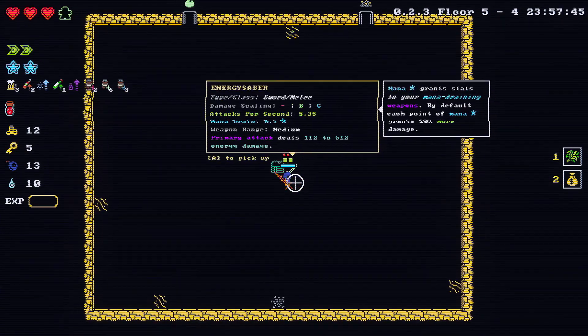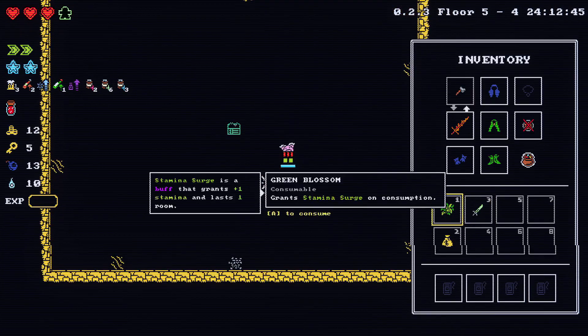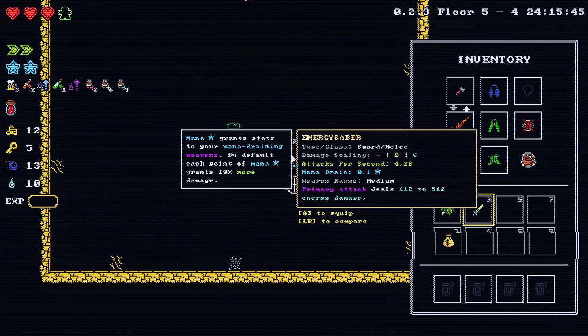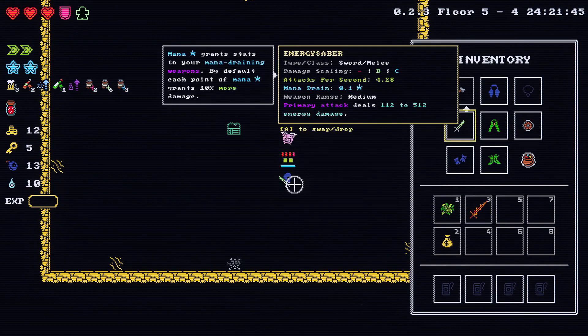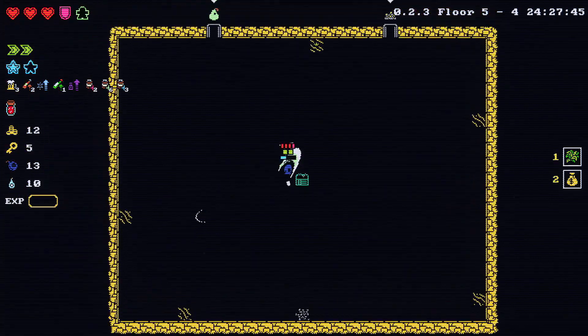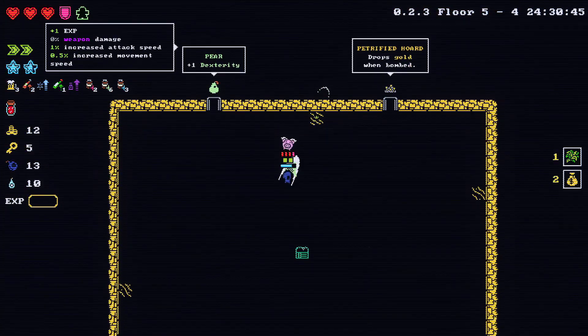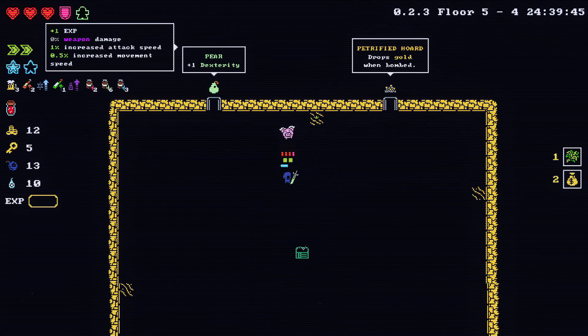Here we go — Energy Saber, sword melee. It does energy damage. It requires mana two. It recommends being used for... I got my shield back now. It will start using up mana, and when I run out of mana, I'm not really sure what running out of mana actually does.